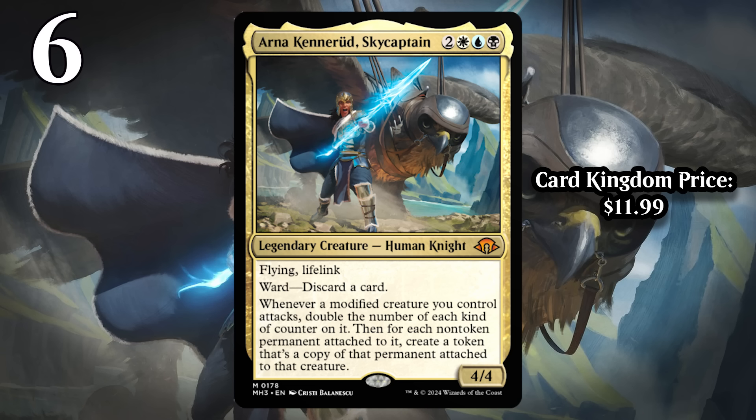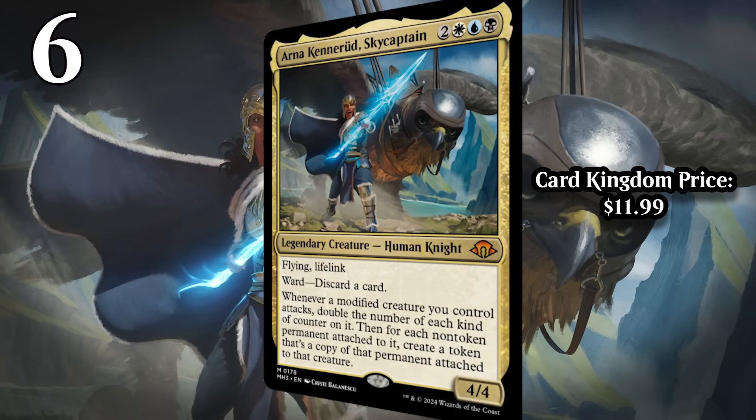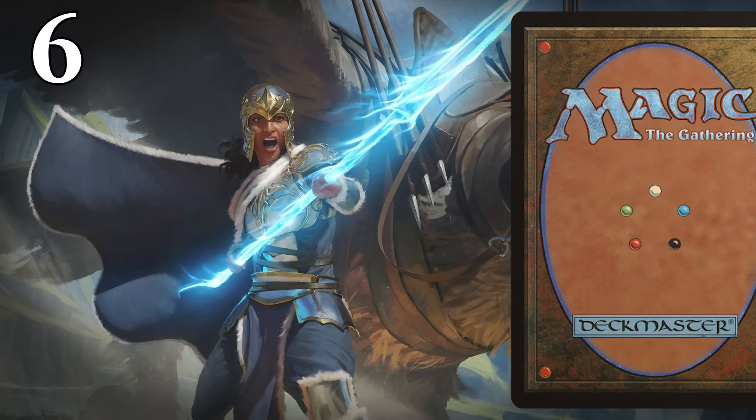The thing that holds her back is that she is three different colors of mana and one of those colors isn't green, so fixing for her isn't as easy as some other three-color cards. But the ceiling here is just so high that you're going to pick up some fixing and find a way to play her, because she's pretty busted.